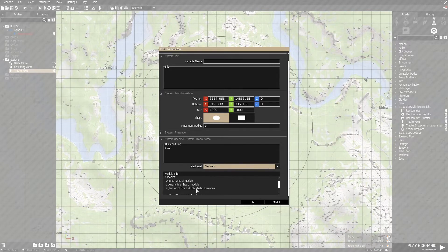There's some module info here. I haven't played around with any of this, but presumably you can change the side of the module, so you could have Blufor tracking Opfor and things like that.